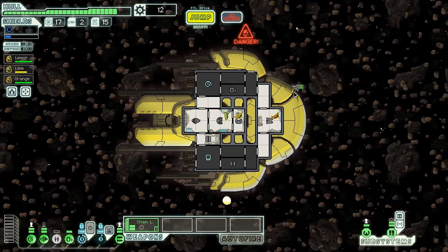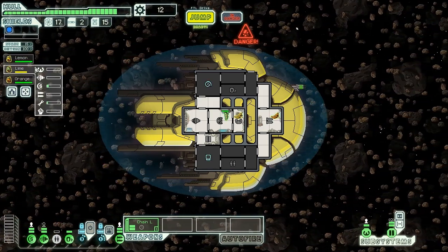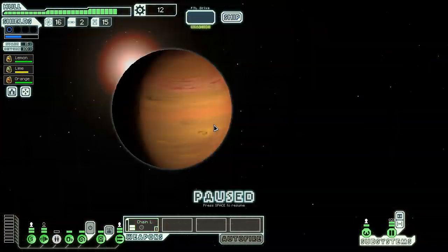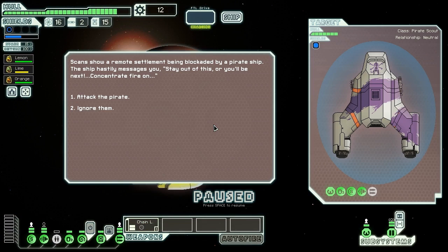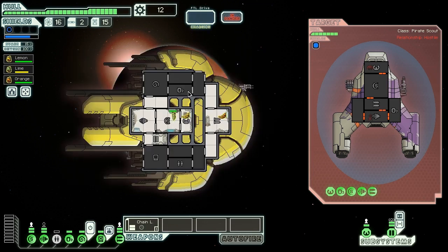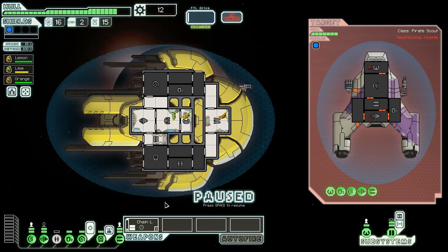Lime has a bit of damage but we're not going to kill him yet since he still has more than two-thirds health. We move on and scan a remote settlement being blockaded by a pirate ship. The ship messages us: 'Stay out of this, or you'll be next.' Obviously we're going to attack that pirate to protect the civilians. They pull away from the planet and move to engage, armed with a charge ion and a heavy laser.